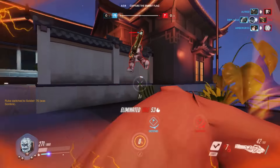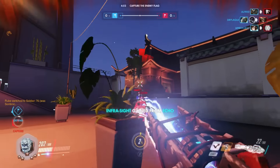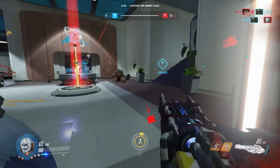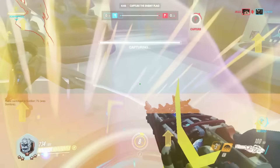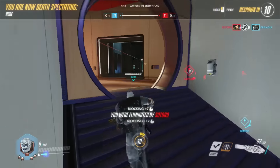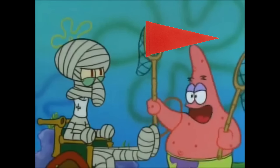You've reached the enemy flag. Well done. It will take you 3 seconds to extend your hand and firmly grasp the flagpole. Every time you take damage you will drop it and have to start over. Try harder next time Butterfingers.